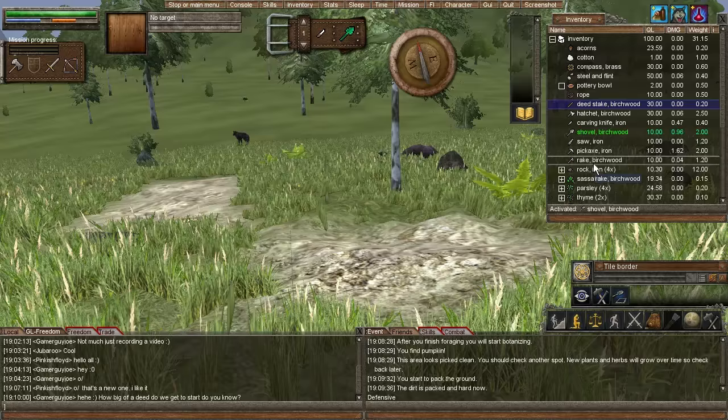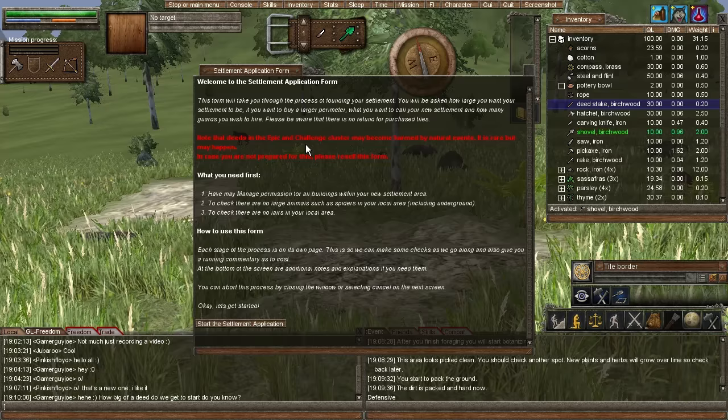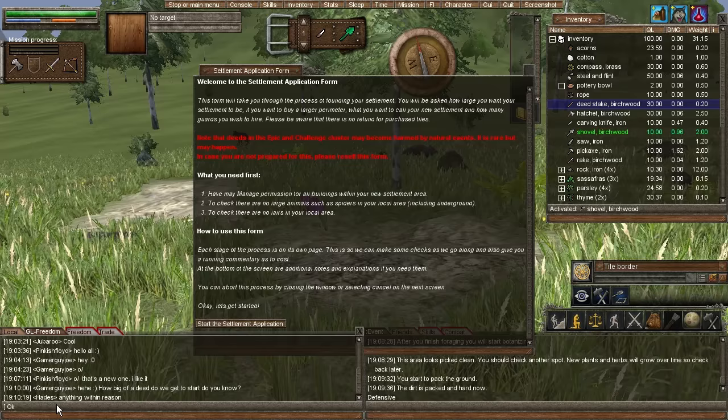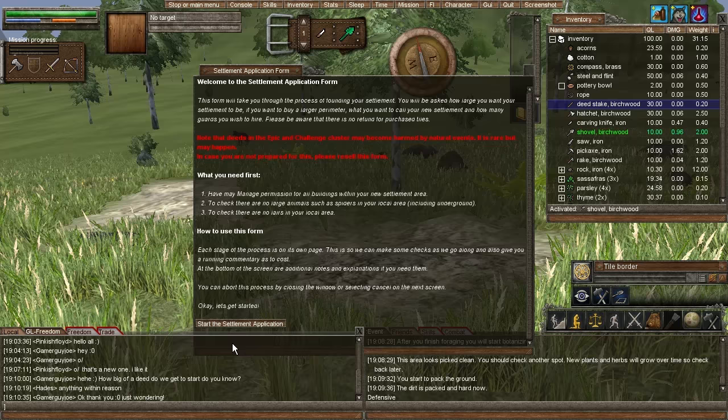Let's go to settlement — found a settlement. We're going to found a settlement. This form is what we need to fill out to actually found a settlement. This deed is epic. Some of this stuff is related to Worm Online — the epic and challenge clusters are servers in Worm. Anything within reason — awesome. So we are going to start the settlement application.